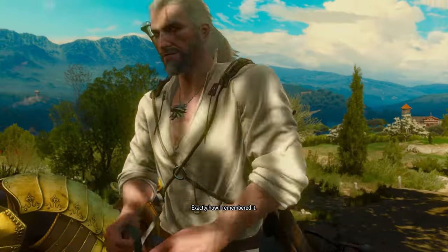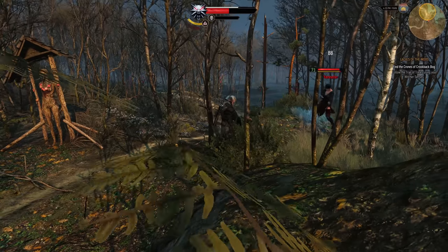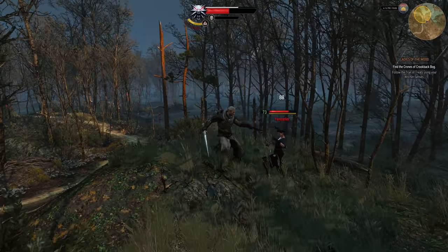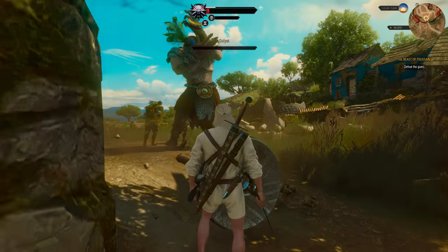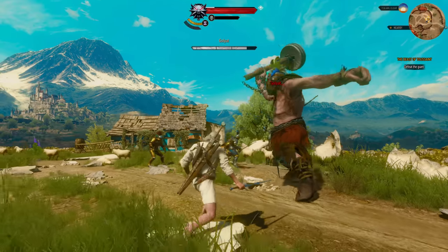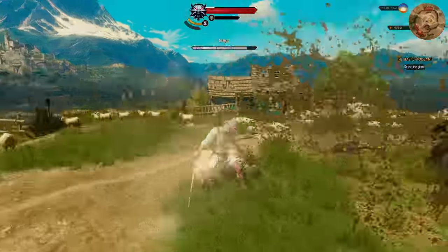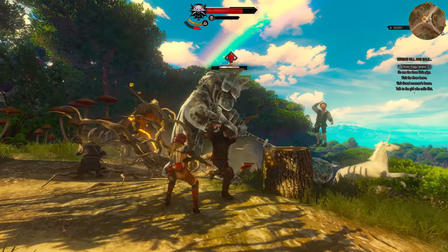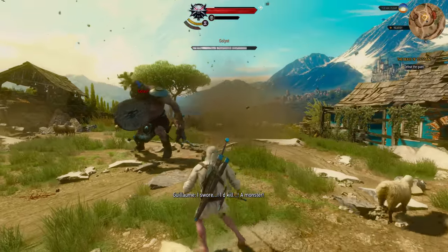It turns out that as he performs one of his attacks, he lines up his eye perfectly for the auto-shot of your crossbow — that attack where you just press the button without aiming. All you have to do is dodge his attack and immediately shoot. Keep in mind, however, that this only works after the overhead slam he does. It will not work if you try dodging and shooting after his other attacks. This is doable on any difficulty and you don't need any specific skills, potions, or crossbow bolts — just the simplest crossbow and you're done.